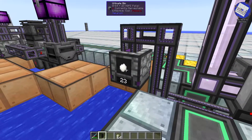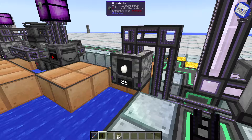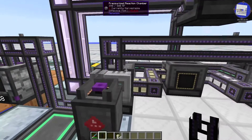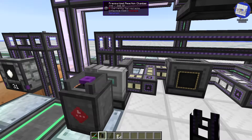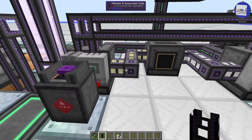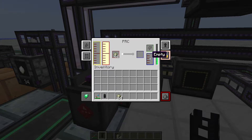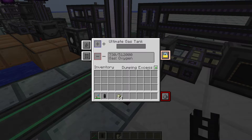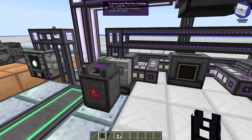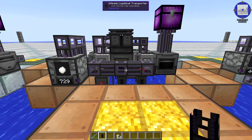Keep the electrolytic separator set to dumping excess oxygen, because you will always produce more oxygen than hydrogen even when running both PRCs. When you have all of these inputs plus power going into your second PRC, it takes that substrate and produces HDPE pellets, which can be used to make HDPE sheeting — and in turn plastic blocks, glow lamps, and HDPE sticks. As a byproduct you also get more oxygen gas. I find it best to output that into a gas tank set to dump excess so you don't have to worry about it filling up and stopping the chain.